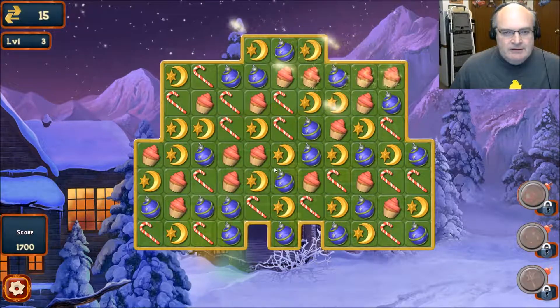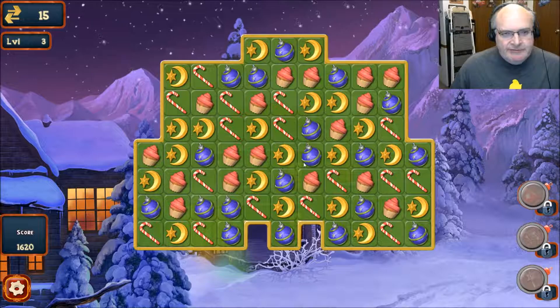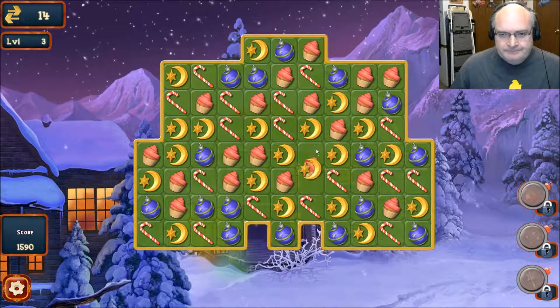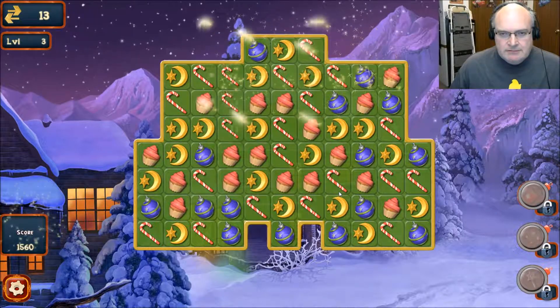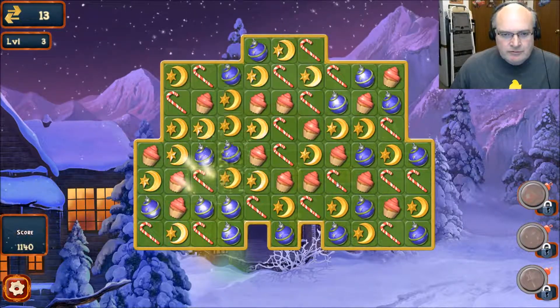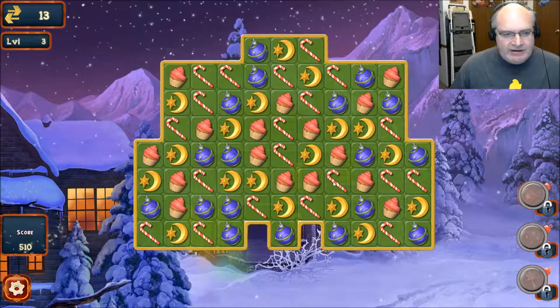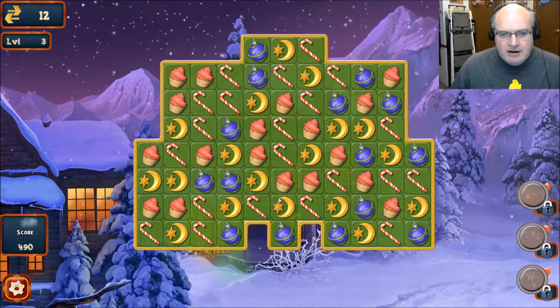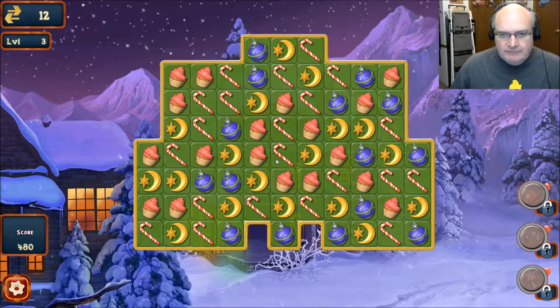So I guess we'll keep on rolling. They're animated — how cute. We are doing some combo action. We only have 510 points to go. We didn't really do too well on that one.